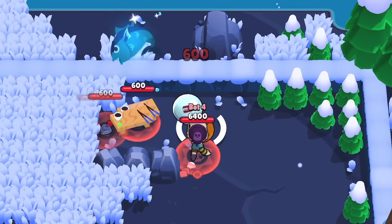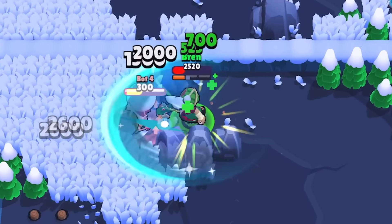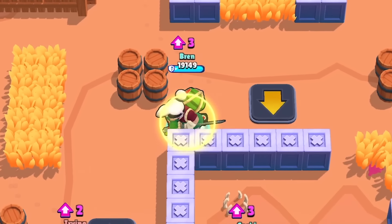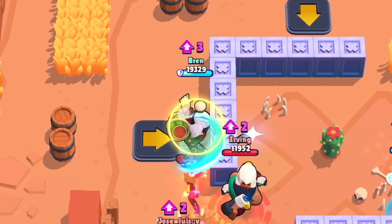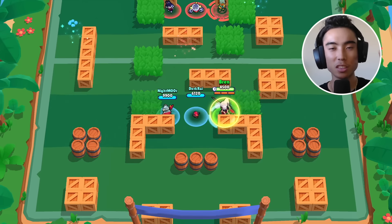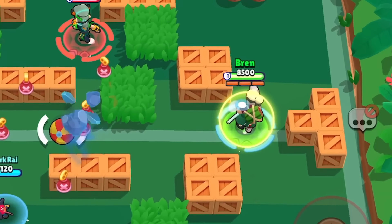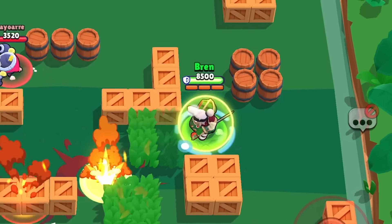But let's be real — this star power is not gonna be better than his other star power, Nigiri Nemesis. After not taking damage for 5 seconds, Kenji gains a special shield that reduces the next enemy's projectile damage by 90%. Out of everything in Kenji's kit, this is the most broken thing about him. With this star power, you can tank so many different things in the game and take no damage at all.